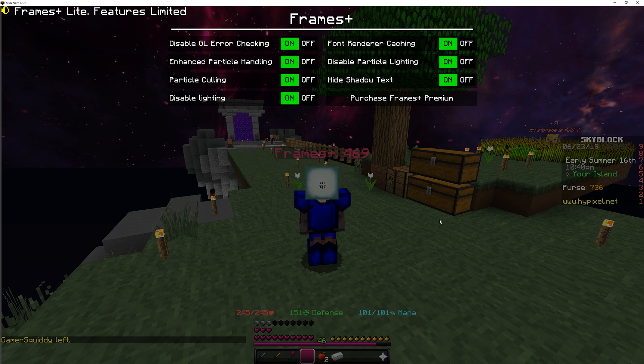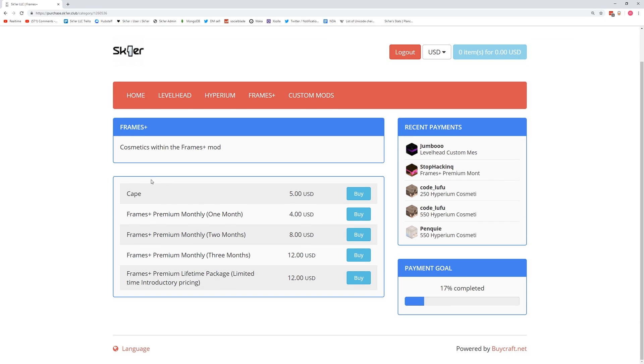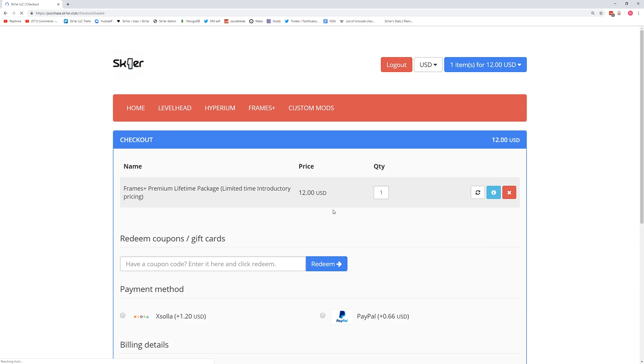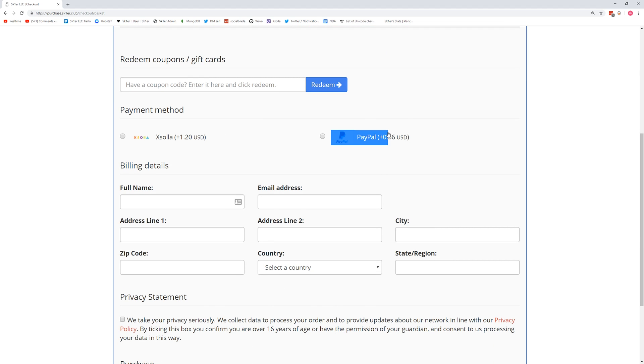If you like the FPS boost from Frames Plus Light and want even more, you can click and purchase Frames Plus Premium. It brings you to the website store. You type in your IGN, come down, and select which package you want. You can get the cape, which can be configured on the website, or you can buy an upfront or a lifetime package - I recommend buying the lifetime package. Then you enter your email.